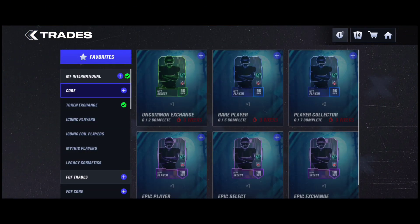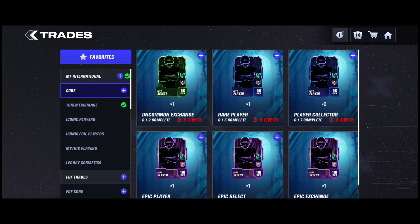What do these most feared vanity coins give you? They give you cosmetics — uniforms, stadiums, and nameplates or banners, whatever you want to call those.